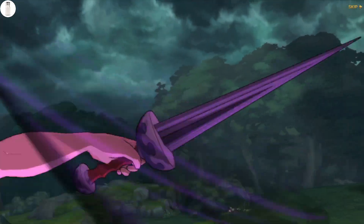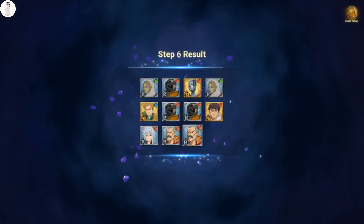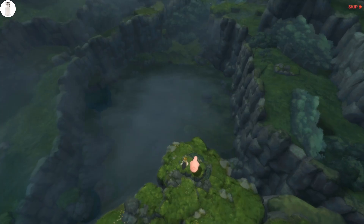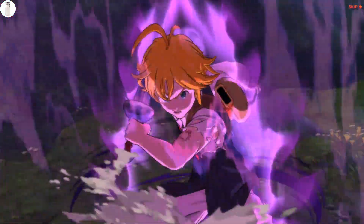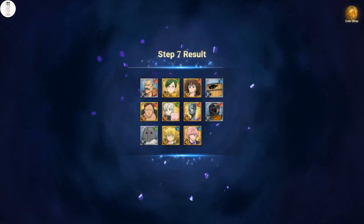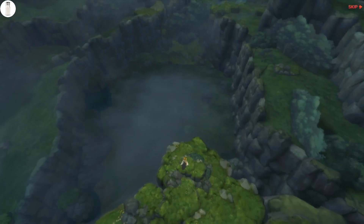Net Marble, you got me. Number six - we got a one gem multi coming up here as well. Nothing - we are getting the shaft here. The only SSR I've gotten was from step five. Maybe the discount will be lucky for me. Counter? Man, what is happening? I've gotten one SSR but it was from the guarantee - every other multi has not had an SSR.